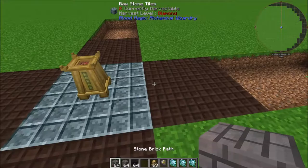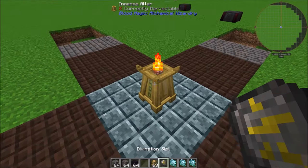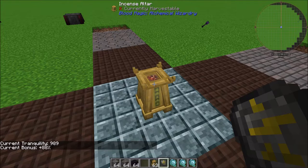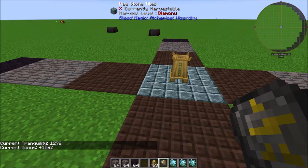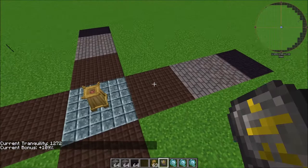You put down the Stone Brick Paths in a 2x3 and you can stop there if you want. If you're at a Tier 3 altar, you can put down your Stone Brick Paths and our Tranquility bonus is up to 67% with a Tranquility of 707. Adding a 2x3 of Worn Stone Brick Paths gives us 989 Tranquility with a bonus of 88%. Taking it one final step with Obsidian Brick Paths gives us 1,272 Tranquility with a bonus of 109% — so you're getting 109% extra blood every time you stab yourself. Definitely worth doing.